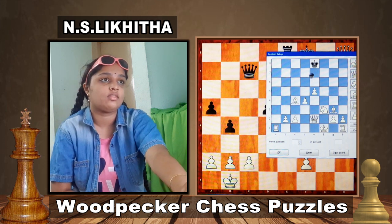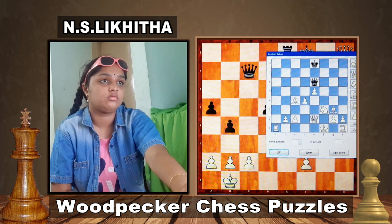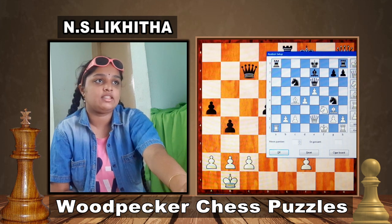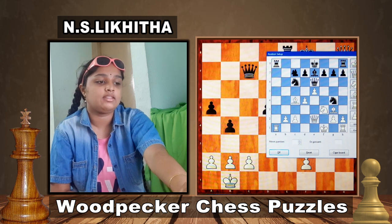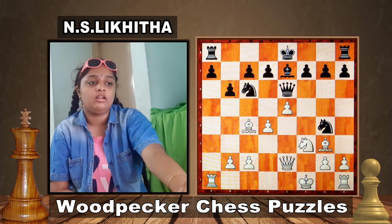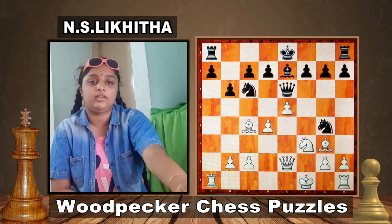Black's King is on e8, Queen e6, Knights on g6, g4 and c6, Bishop e7, Rooks on h8 and a8, Pawns on h7, g7, f7, d7, c7, b6 and a7. This is black to play and win. After 10 seconds I will tell you the solution. Think the solution within 10 seconds.